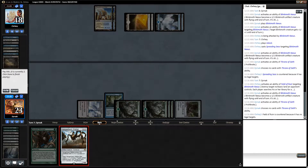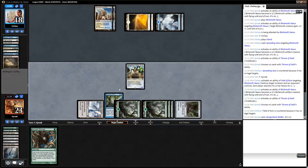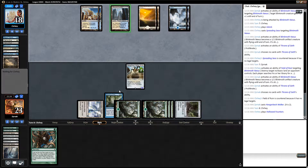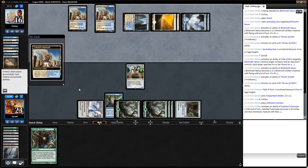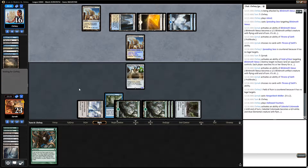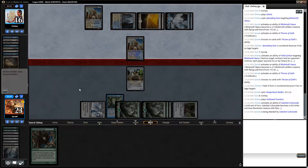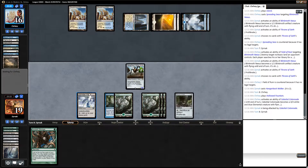I'm going to cast this now because it does open me up to Path, but it doesn't let me get counterspelled by a Cryptic. Colonnade. All right, I can beat Colonnade beats. Overseer, I like this.